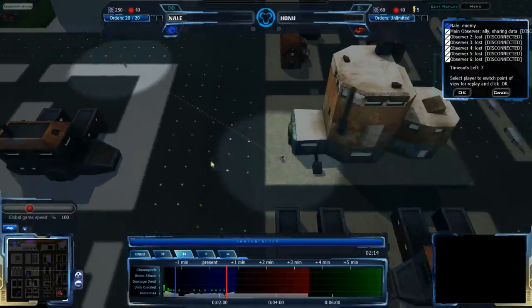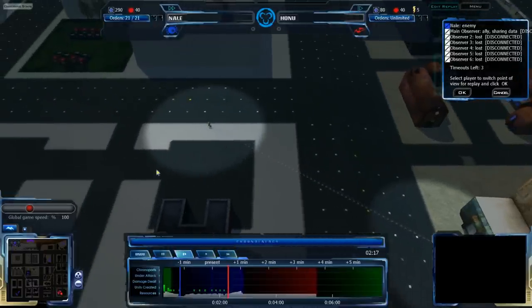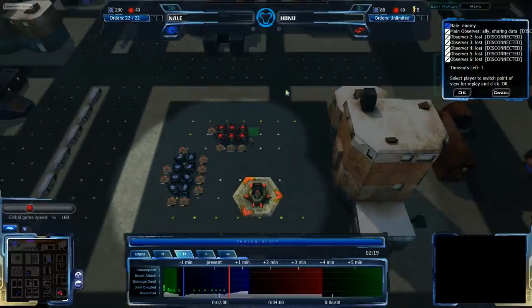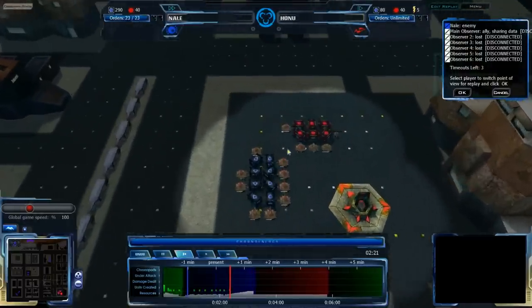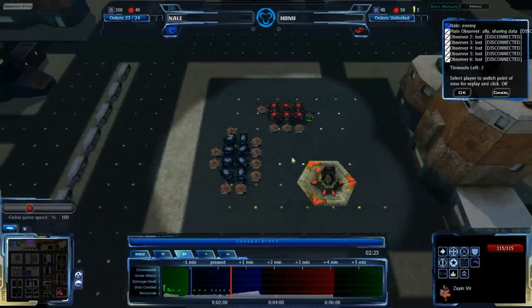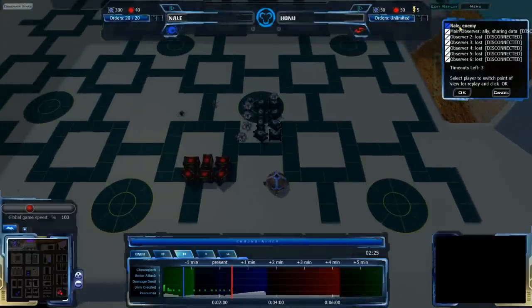He's definitely going heavily for economy. He has a Tethvir followed by a Shinvir. In the meantime, while I try to remember English, we'll focus on the fact that Honu is definitely going very heavily to economy, while Nail has not actually gotten that far along the timeline yet.